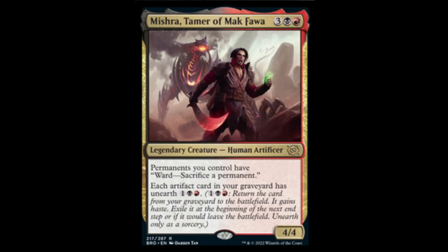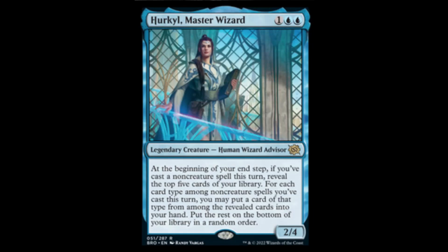Next we have Hurkyl, the Master Wizard — two blue and one, 2/4 human wizard. At the beginning of your end step, if you've cast a non-creature spell this turn, reveal the top five cards of your library. For each card type among non-creature spells you've cast this turn, you may put a card from among them into your hand; put the rest on the bottom in random order. If you cast a non-creature spell this turn, you automatically get to look at the top five and take a card — non-creature spells being instant and sorcery. Still ridiculous — it's free. I don't like it.